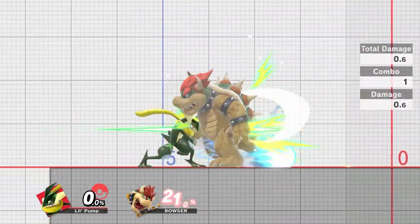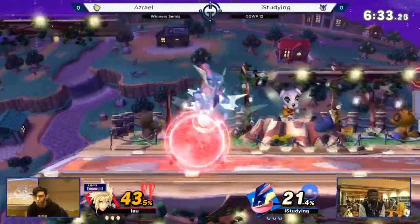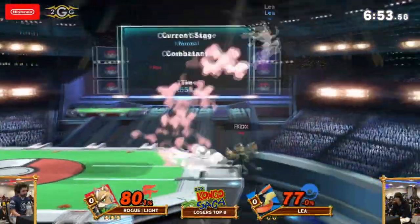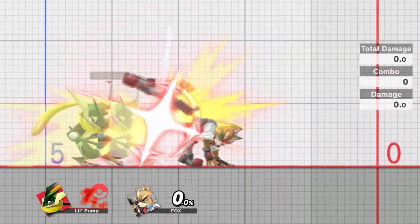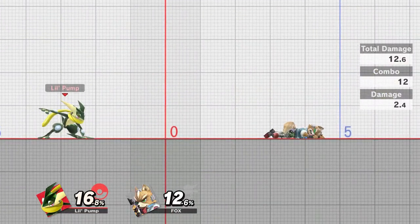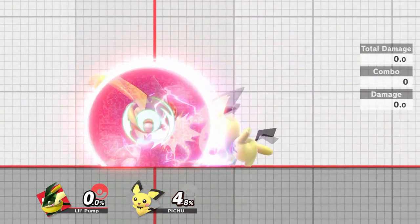The one character you don't want to go for multi jabs against is Bowser. His tough guy mechanic makes it so that he doesn't even flinch when you hit him with rapid jabs. Greninja is a fast faller which means he can be really prone to getting combo'd. A lot of characters like Fox or Toon Link really like spamming up tilts against Greninja because he'll fall right back into them. If you see the window of opportunity, you can just jab out of the combo since it's a frame 3 option. This can be a better option than putting up your shield because Greninja's out of shield options are some of the worst in the game.